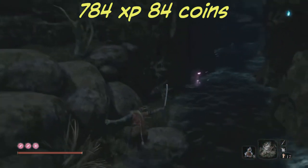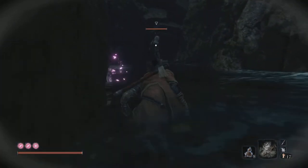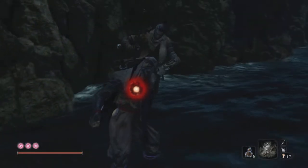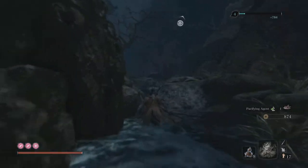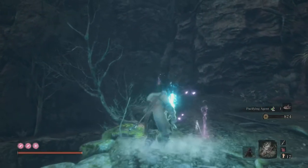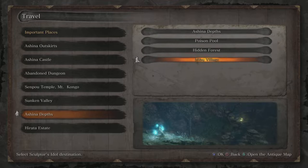Now we have the lone ninja guy here — 784 XP and 84 coins, but he's just one guy so it's really quick. Just keep to the left always and get into this alcove, because if you don't hug the wall to the left and get into the alcove he will be really attentive and spot you immediately. He can drop some items as well, but he is really good for the speed of it. This is a good location if you just want to do Ashina Depths — the idol is just around there so you can do it over and over for quick rewards.